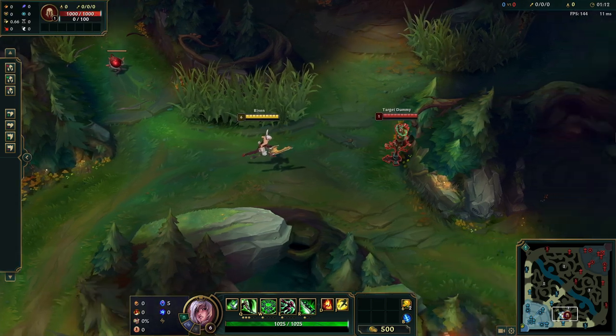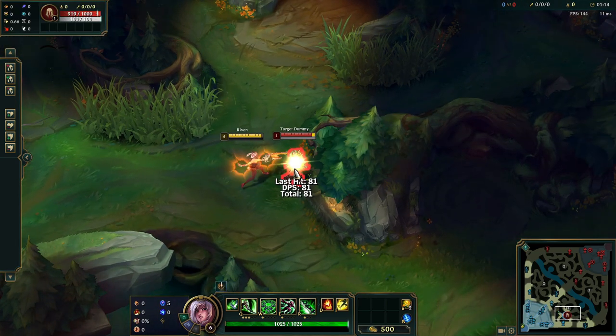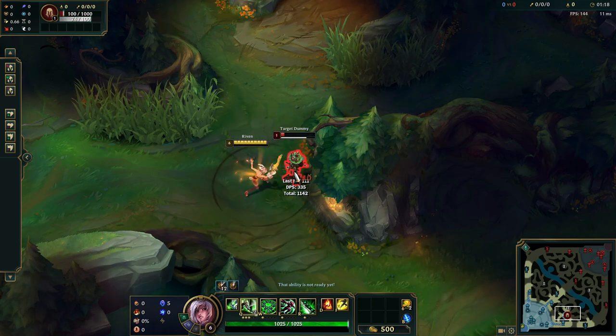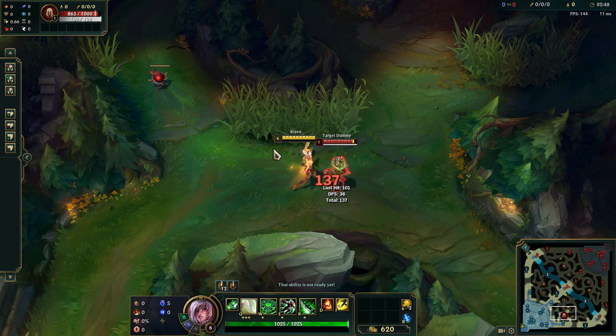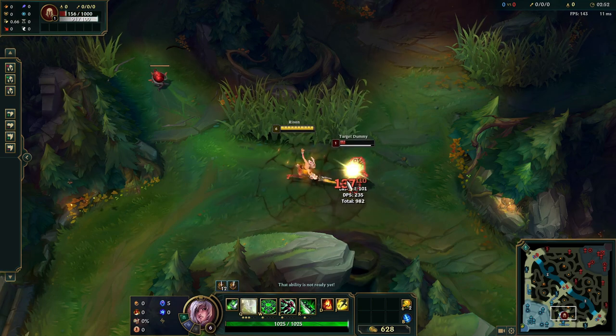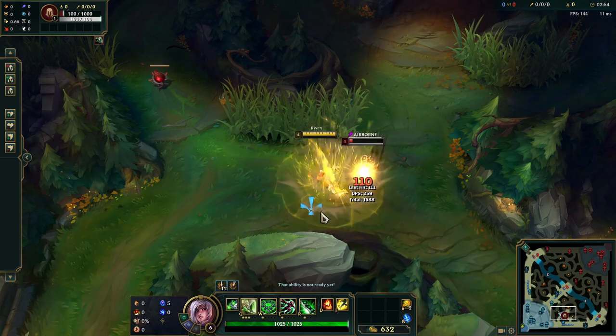The best way to practice Riven's fast Q combo is by spawning a target close to the wall in the practice tool and turning off the cooldowns. Once you get really good at it, I highly suggest spawning a new target further away from the wall and trying again until you can do it perfectly.